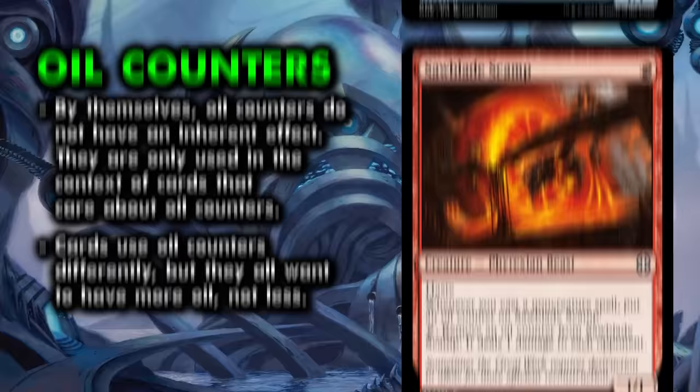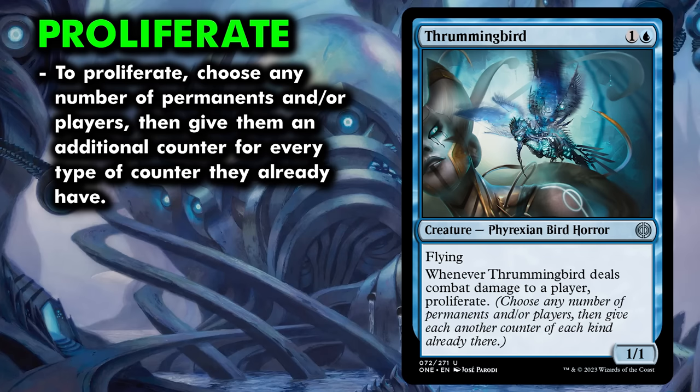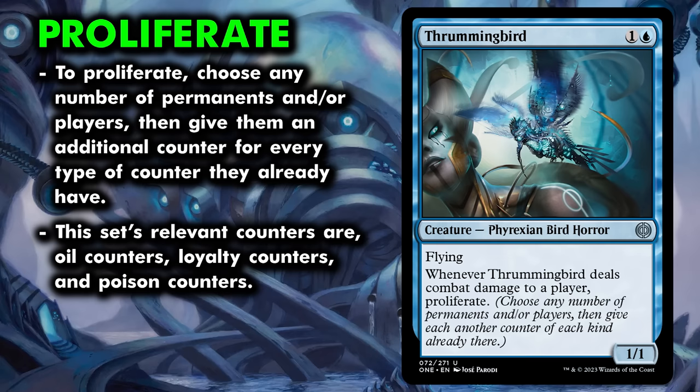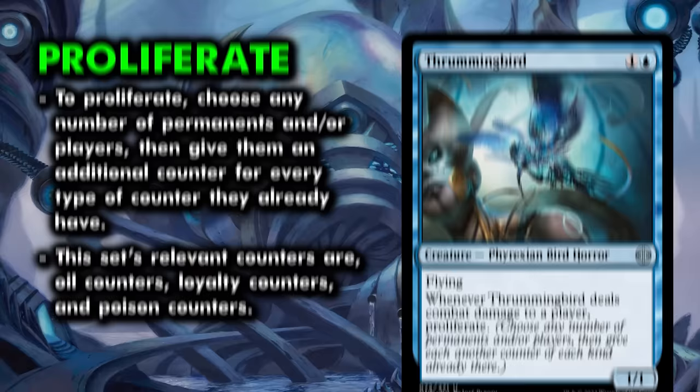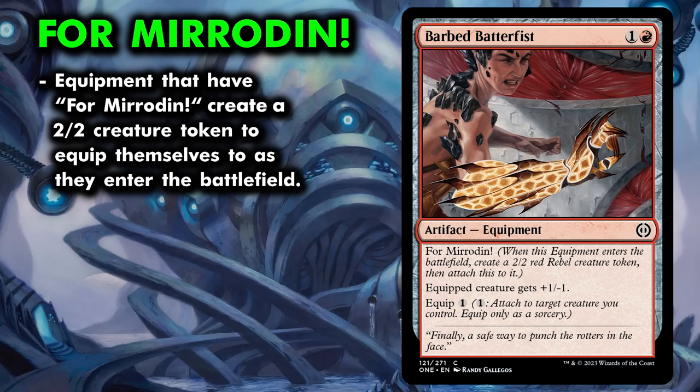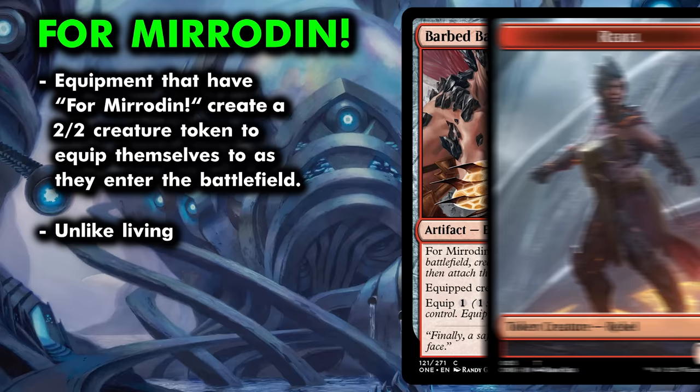Proliferate is a returning mechanic. When you proliferate, you may choose any number of permanents and players that have counters and add one to each. In this set there are three counters: poison, oil, and loyalty. Note that there are no +1/+1 counters in Phyrexia: All Will Be One — this was an intentional choice by the design team to keep the limited environment from becoming too confusing. The last set mechanic is Formidon. This is similar to Living Weapon from our last venture into New Phyrexia, but instead of creating a 0/0 germ token, Formidon equipment creates a 2/2 rebel token when they enter, then equips to the token. Unlike with germ tokens, you can move your equipment from your 2/2 rebel to a different creature and not instantly lose your token to state-based actions.